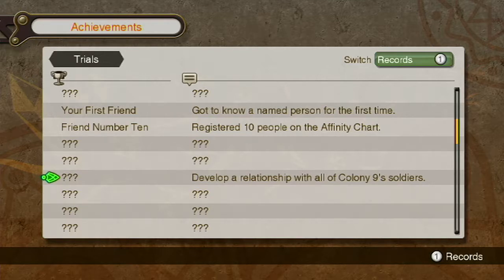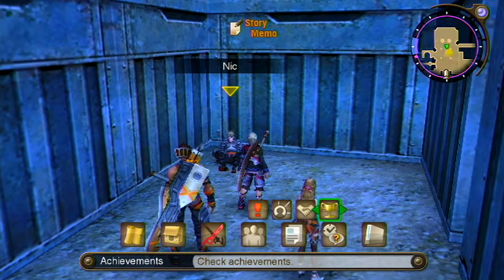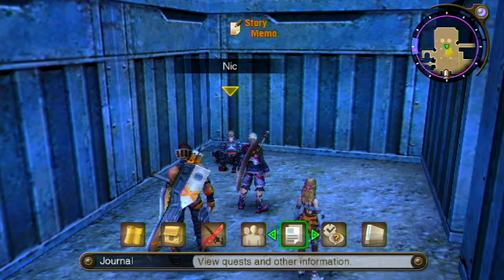You just speak to all of the soldiers in Colony 9, get them on your affinity chart, and it will unlock. The reason this becomes missable later on in the game is because you have the option of sending characters away to Colony 6.